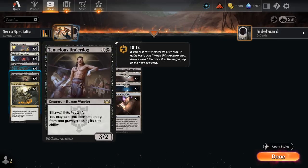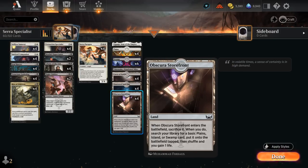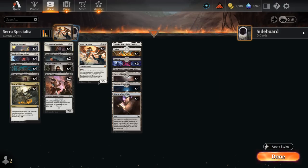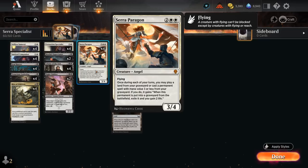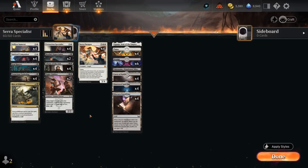We have the full playset of Tenacious Underdog, one of the best two-drops in Standard right now. With creature lands gone it still gives you access to a nice late-game mana sink out of the graveyard thanks to Blitz, and we can easily offset the life loss thanks to all the life gain from Samurai, Specialist, and even Obscura Storefront. The Storefront has awesome synergy with Paragon — we can play it early to fetch a Swamp or Plains and gain one life, and later we can replay the fetch land with Paragon, gain three life total, which pads our life total nicely against aggressive decks.